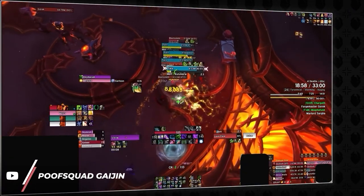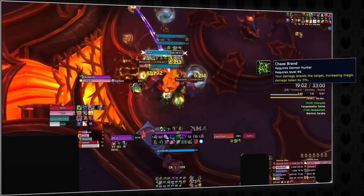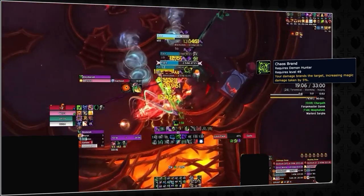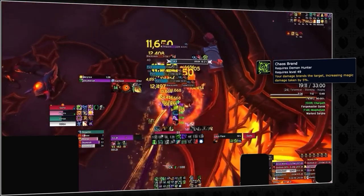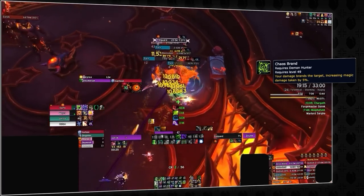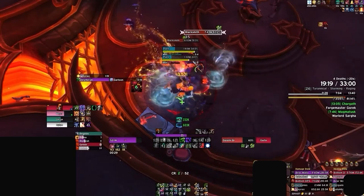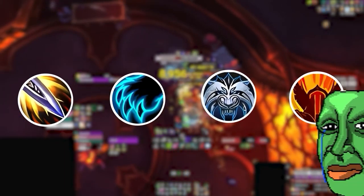The same can be said for the two major damage debuffs in the game. The first is Chaos Brand from Demon Hunters, which is applied any time a DH attacks a mob and provides a 5% magic damage increase to the target. Virtually every class in the game can benefit from this debuff, including many melee DPS, since some melee attacks deal pure spell damage. Some specs that can't really benefit from Chaos Brand include Outlaw Rogues, Feral Druids, Windwalker Monks, and Fury Warriors, who primarily deal physical damage.